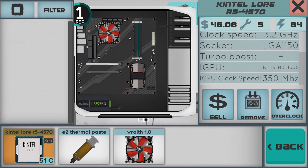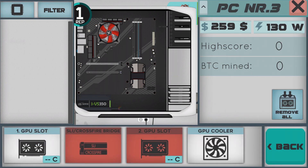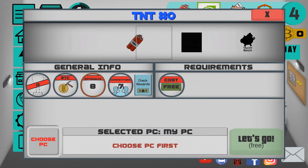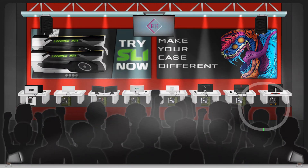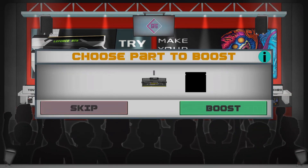As you can see, there is no video card in this build. I can go to the benchmarks, choose this computer, and the game confirms it works. I can run any benchmark with no graphics card — only the integrated graphics built into the processor.